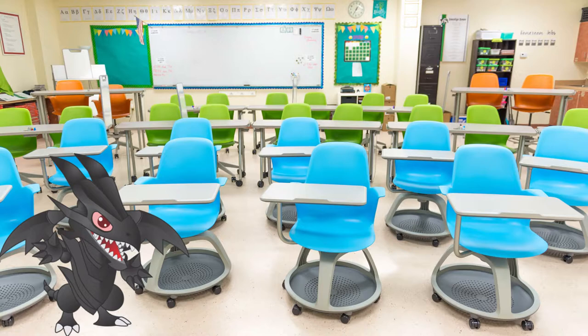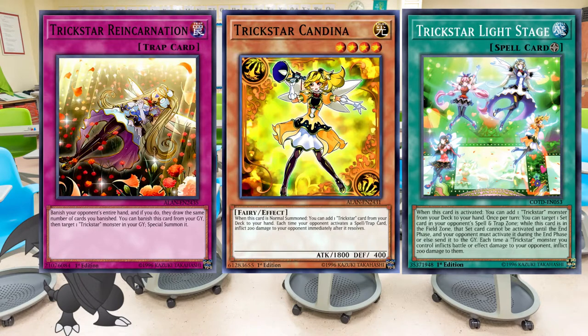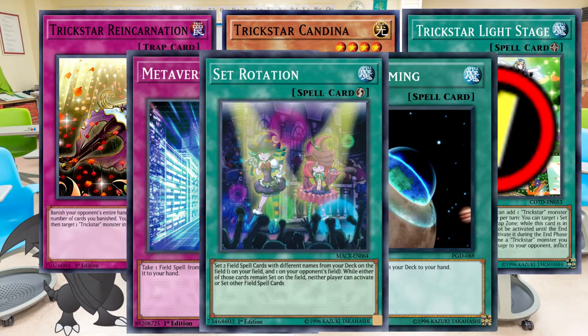The engine can be pretty flexible. You can either use Trickstars as a small hand disruption engine or use it for the Drawal Reincarnation combo. Both applications are pretty much the same, at least at the base level, however they work a little bit differently. The basic engine works by easily searching out Trickstar Reincarnation and using it to banish the opponent's hand, which essentially leaves them with a bit less options than before. The basic build of this engine is one Trickstar Light Stage, one Trickstar Candina, and one Trickstar Reincarnation. You can improve on this engine by adding more copies of each card, except Light Stage since it's limited. The engine can also be complemented by cards that can search Light Stage like Terraforming, Metaverse, or Set Rotation, though those are limited.